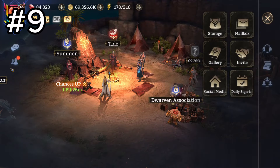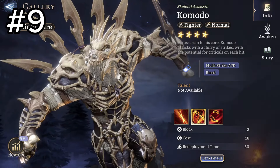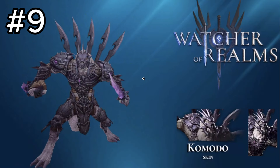The worst skin we're starting with is an epic — the Komodo skin. It's kind of just a retextured Komodo. I will say it's a bit cooler in a couple of aspects, like the swords on the back and the purple swords he's holding. The shoulder padding is pretty cool too and it's definitively better than the base, but it just feels like a re-skinned thing. This is my least favorite of the batch.